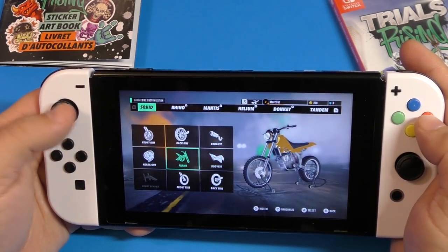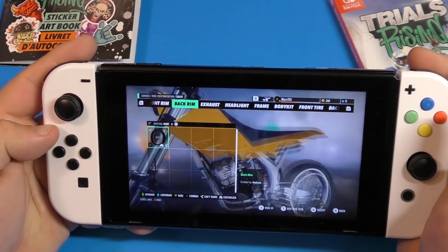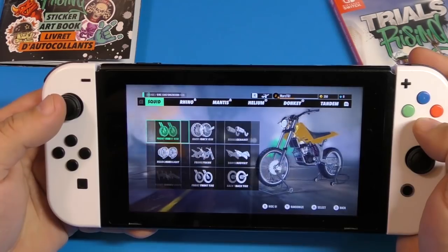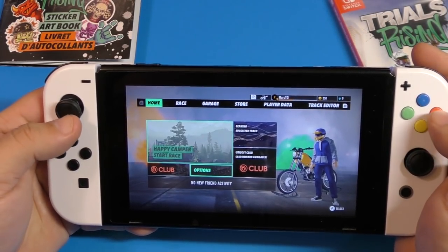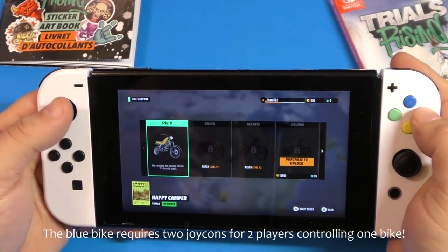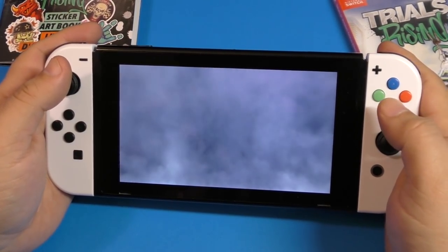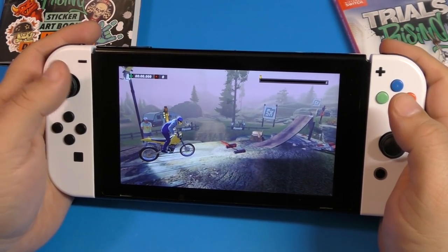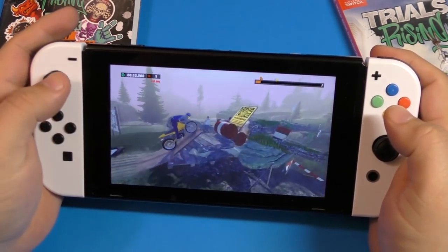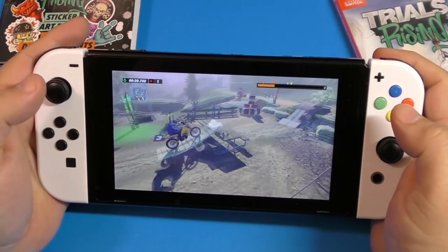In the customization section, we can't do too much yet but you can see headlights and various things you can modify on the bike — that's really cool about these Trials games. Let's keep racing. We've got a new track unlocked — Happy Camper, beginner difficulty. Of course these are the easiest levels to start with, but it gets harder. Every blinking light is a checkpoint — if you die or reset, press the back button to return to the last checkpoint.